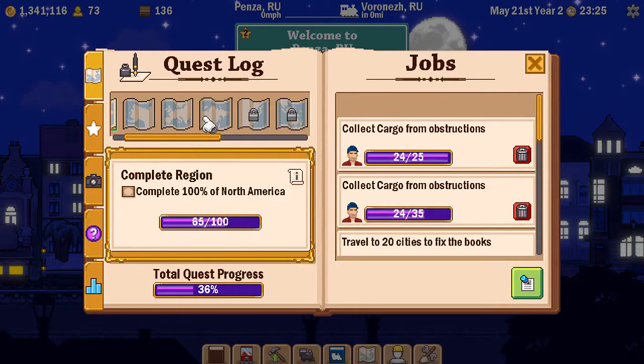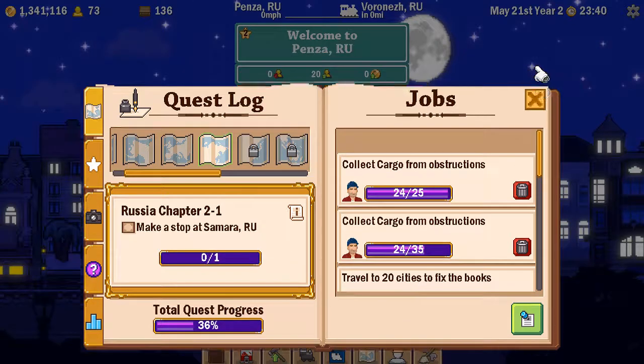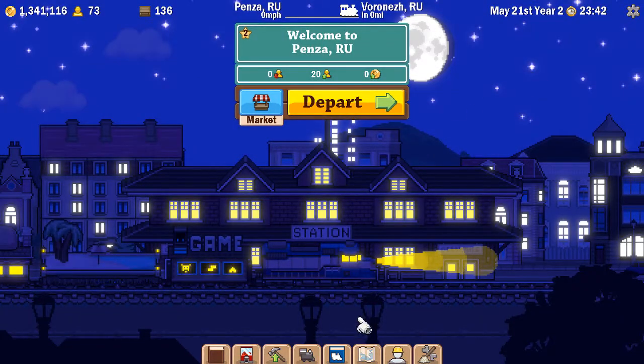New area unlocked: Russia East. Equally in this wonderful area — I think it's Russia Chapter 2-1 — I need to make a stop at Samara, which is why I decided to have my train stop at Penza, because Samara is just down the track. I've also completed a ton of jobs and found a few more photographs and completed a couple more achievements.